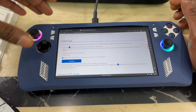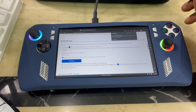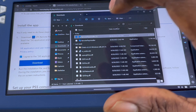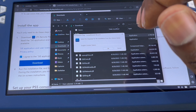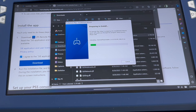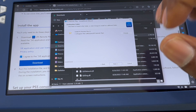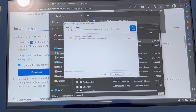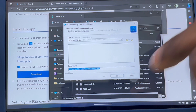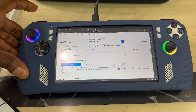Once you download it, it should pop up — you can see it downloading right here. Let it finish downloading, then open it and install it. When it's done, click the executable, hit Yes, and let it run. Hit Next, then choose which folder you want to install it to — you can use the C drive, Downloads, or wherever you prefer.